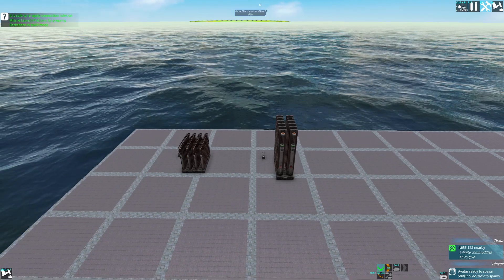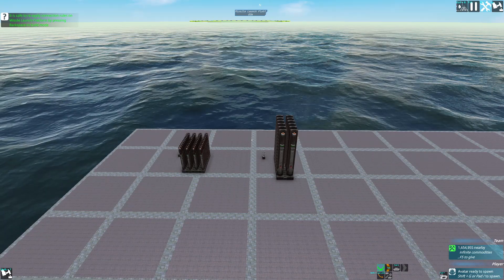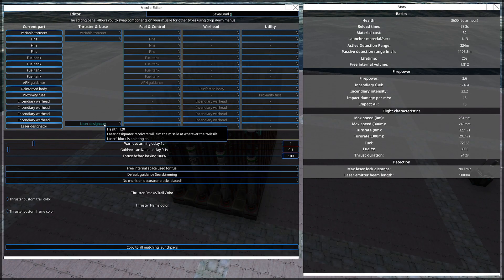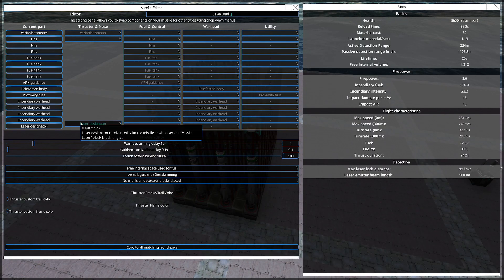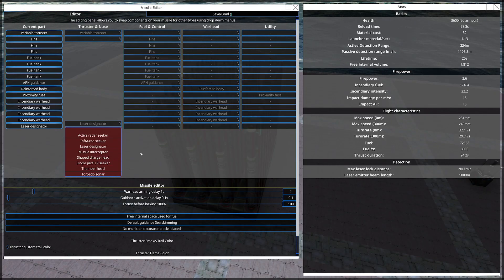Today I'll be showing you how to counter laser designator missiles using what's known as a laser dazzler. Laser designator missiles use a laser designator as their primary guidance. This is arguably one of the strongest guidance types available because it can work above water, it can work underwater, it cannot be decoyed, and cannot be ECM jammed. It's just straight up one of the best guidance types. However, I'll be showing you how to counter it.